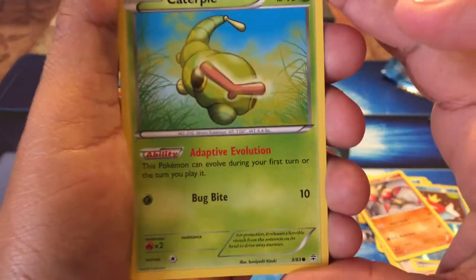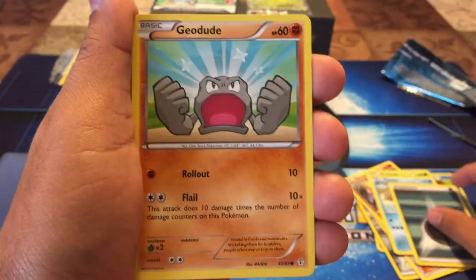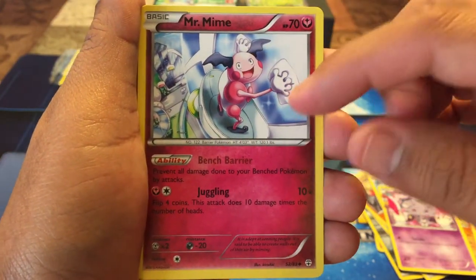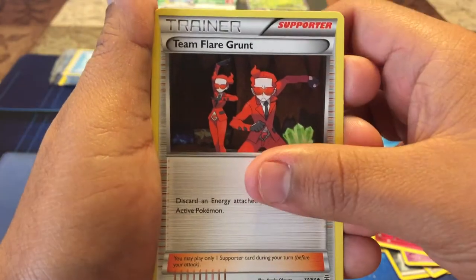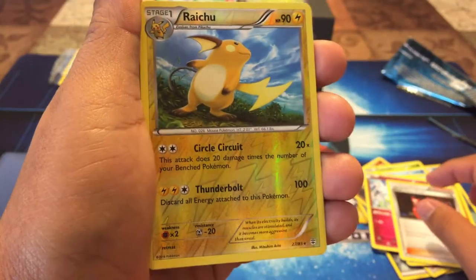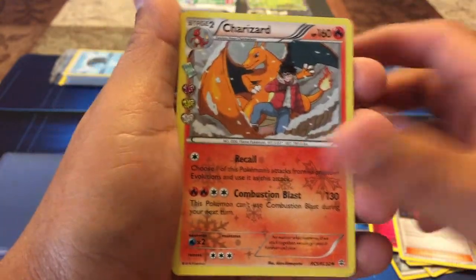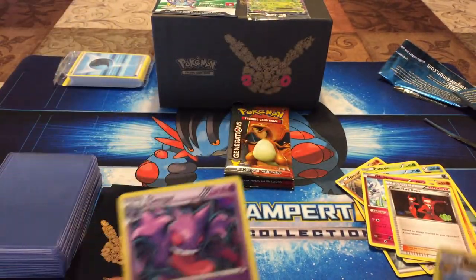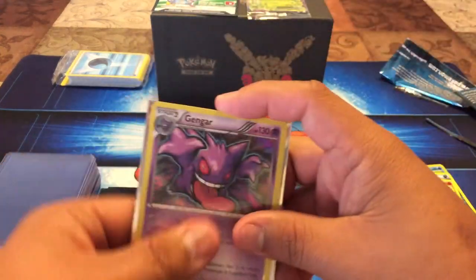Here we go — we got a Caterpie, a Krabby, a Darkness Energy, Geodude, Espeon, Mr. Mime — that's Joker's favorite card — Team Flare Grunt, a beautiful Raichu reverse holo, a Charizard, and a Gengar holo. I don't have that Gengar so I'm really glad to pull that. This was probably the best pack I've opened so far.